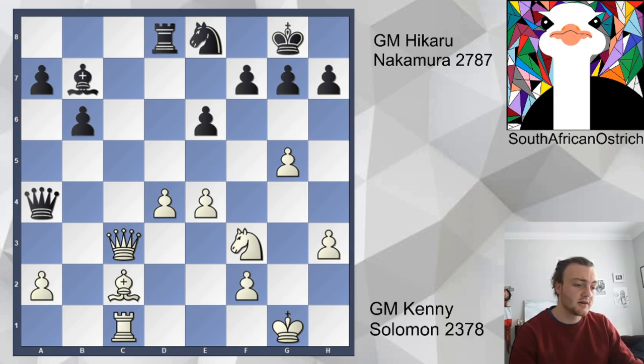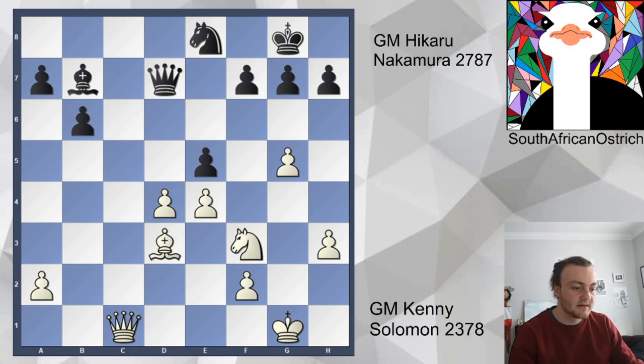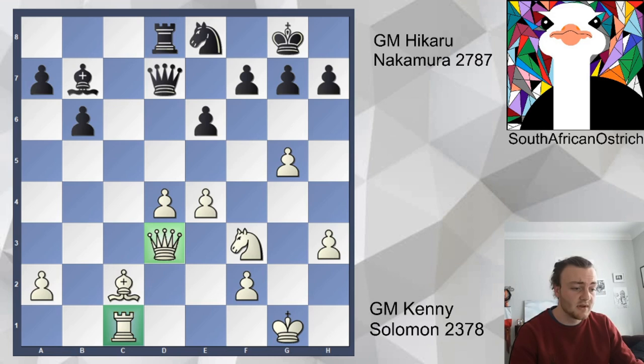Hikaru simply throws his queen back, and we have queen d3. Queen d3 is actually the last major moment of the game. Queen e3 would have been better, just to keep communication with the rook — if black ever tries playing for the c-file, the queen can simply trade. The point is that queen d3 doesn't communicate with this rook, and then play becomes weak on the c-file.